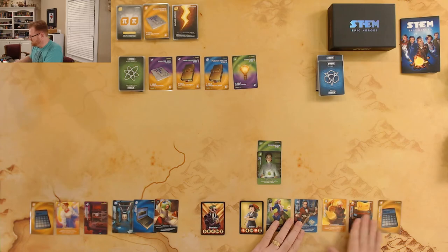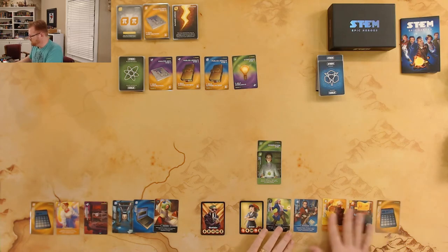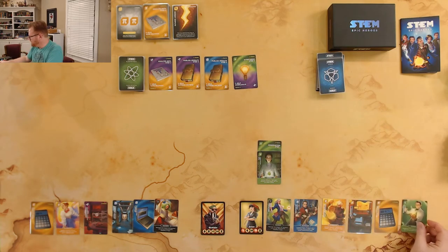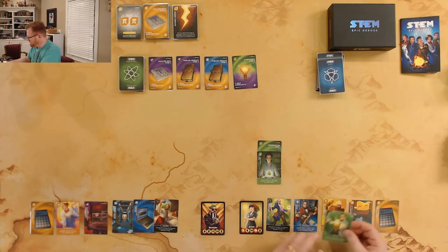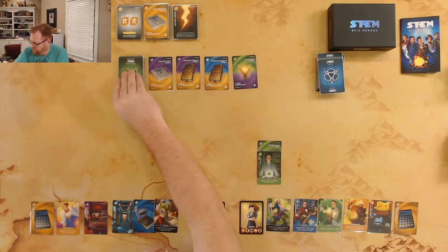Jesse is done with her turn. She can discard up to three cards and draws back up to six. She's got five right now, draws one, and gets Fleming. We refill the field back up to five.